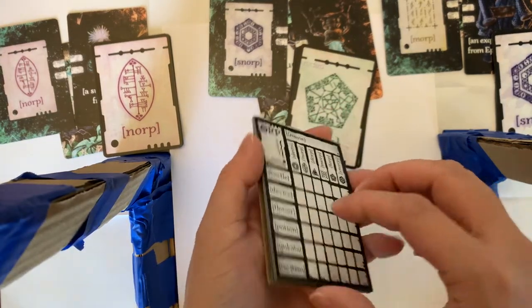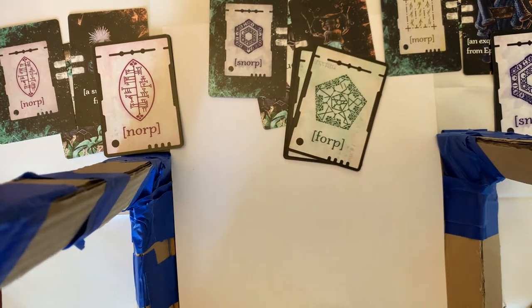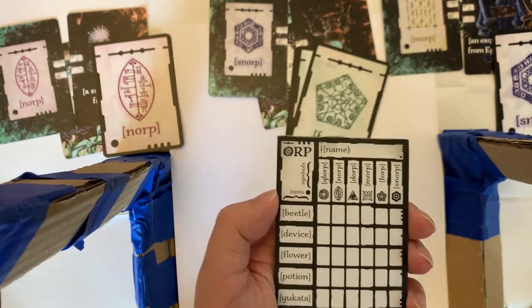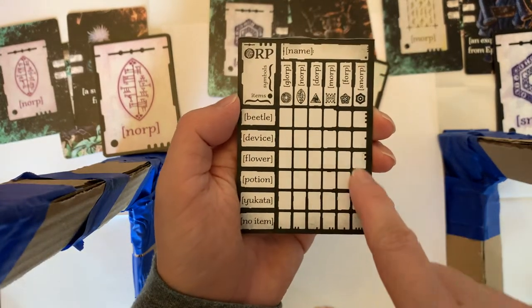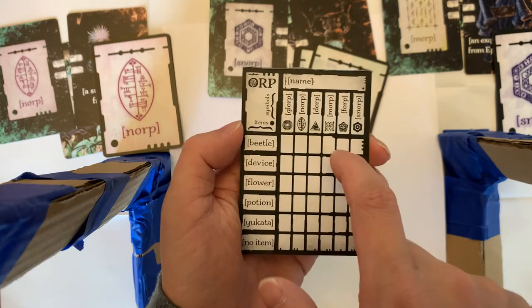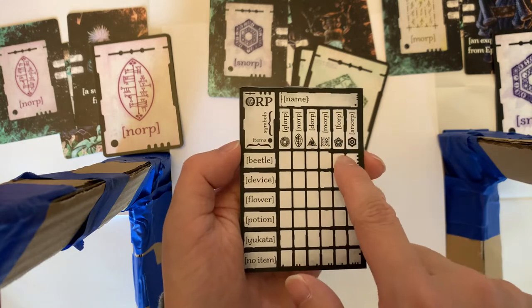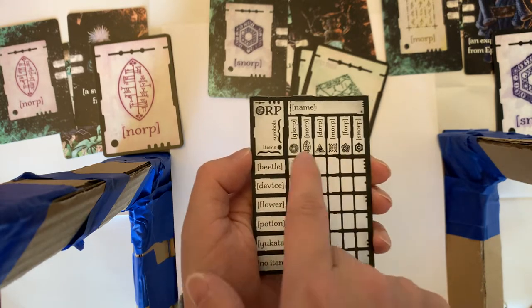You would take this pad of logic matrices, rip one off, and give one to each player. This helps you organize and remember information. Once you figure out what a symbol is — say the snorp is the beetle — you go here, find snorp and beetle, and check that box. Since the snorp is the beetle, the fork cannot be the beetle. There's only one item per symbol, so you could mark X on every other space in that row and column.